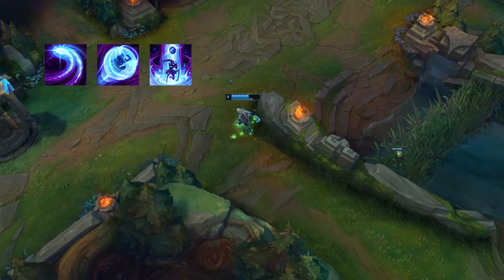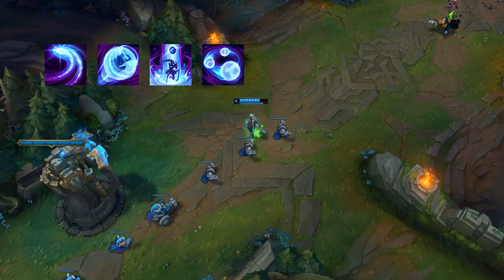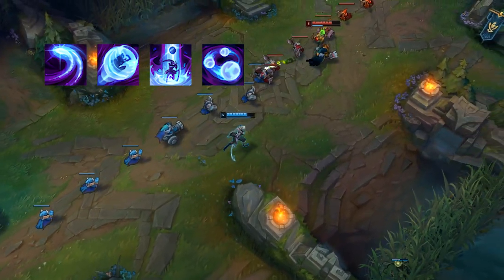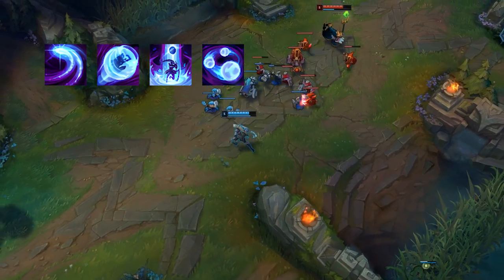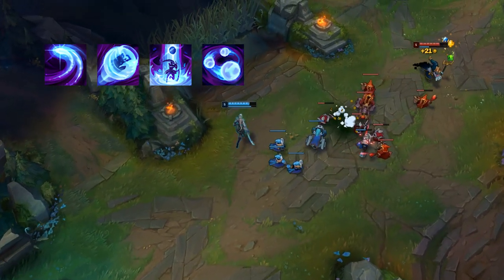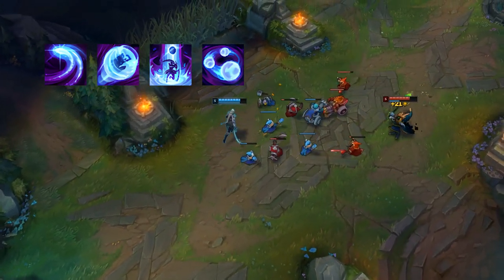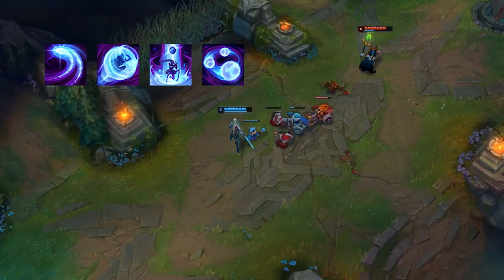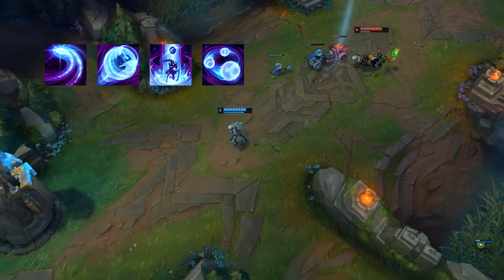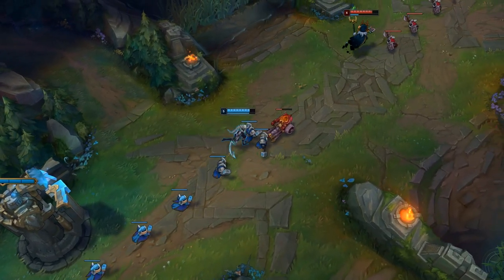When using Q and E to go in, your W is nicely there for security, and your R is self-explanatory for all-ins. Keep your enemy close and save the second dash. Don't use it instantly unless you know it'll kill them — you can use it to escape or re-engage on enemies that flash away. It's like playing Irelia: you don't use the second Q straight away, only to secure the kill or catch someone escaping. So make sure you keep that in mind when playing Diana.